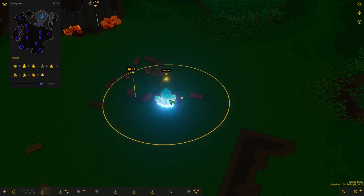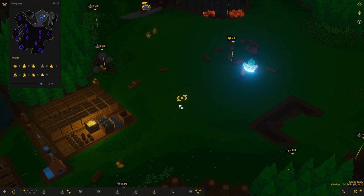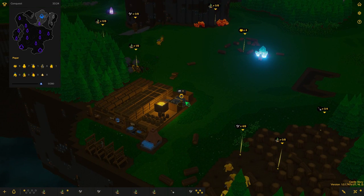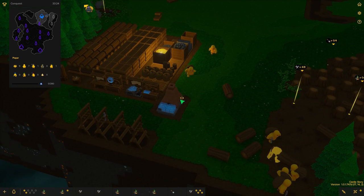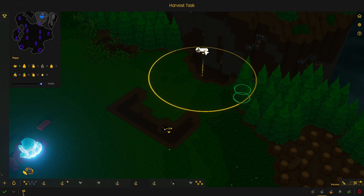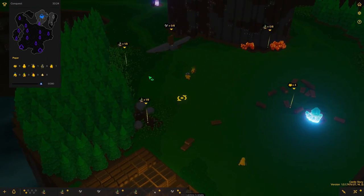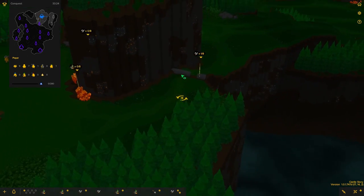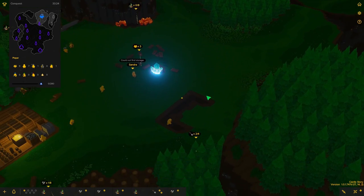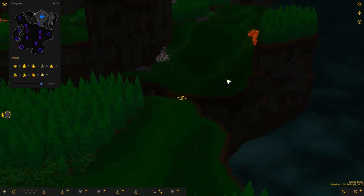We can spawn another bricktron, which is going to be very handy since we have tasks that need fulfilling. The iron is actually completely depleted here — that's not good. We might get the occasional iron in the quarry but it's not a reliable strategy. We don't have any more iron spots nearby.